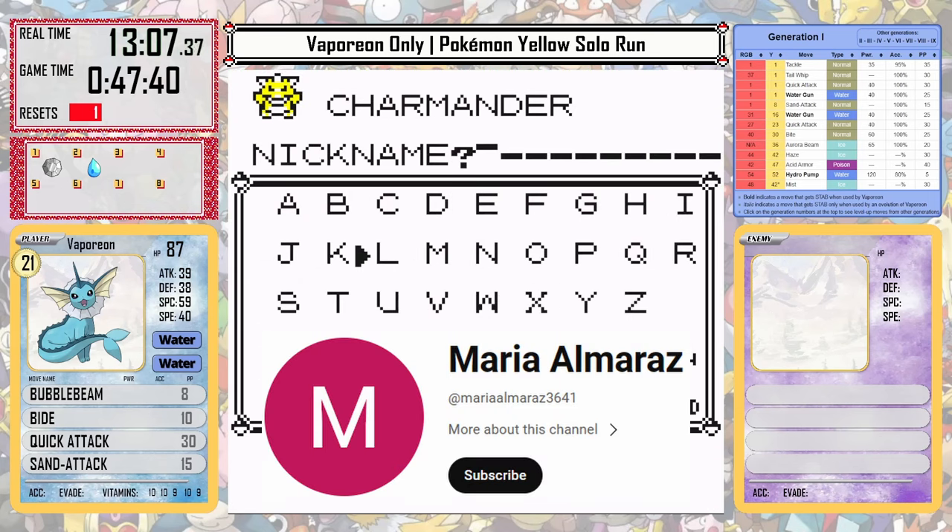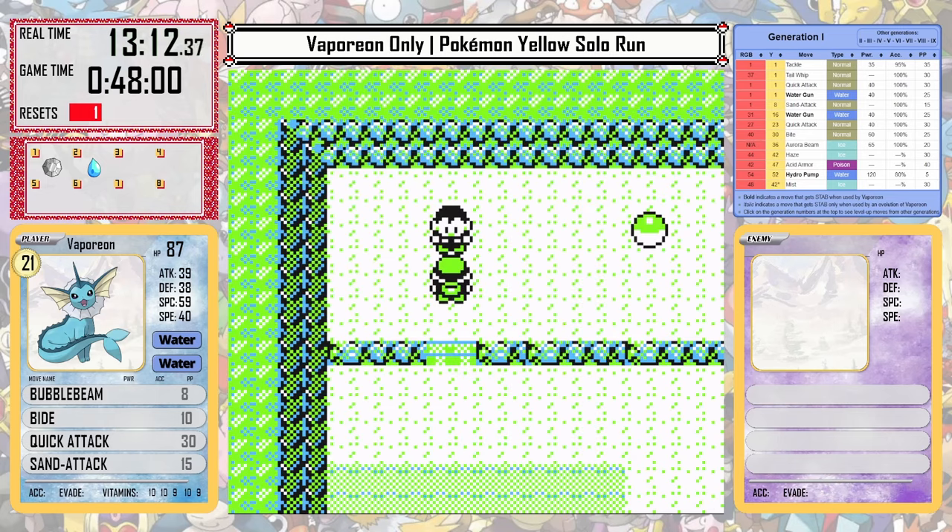With the trainers on Nugget Bridge defeated, I can pick up Charmander. I named Charmander Maria — thank you so much Maria for being subscribed and watching the videos, you're awesome.